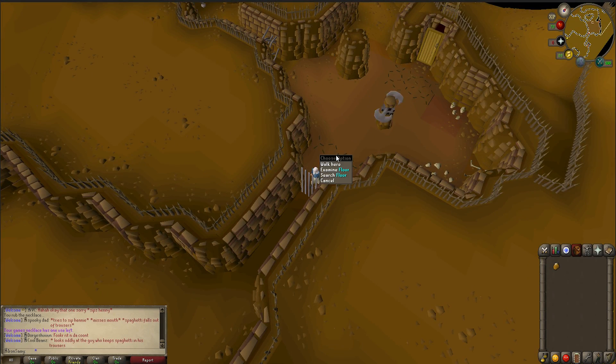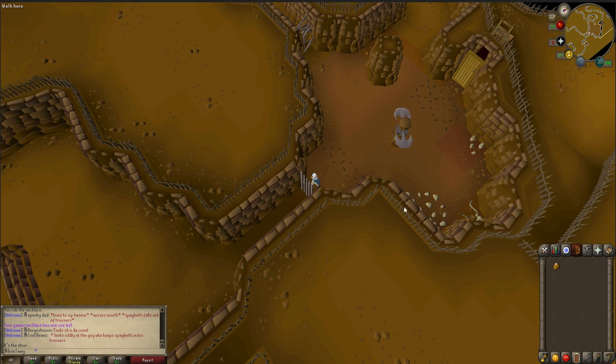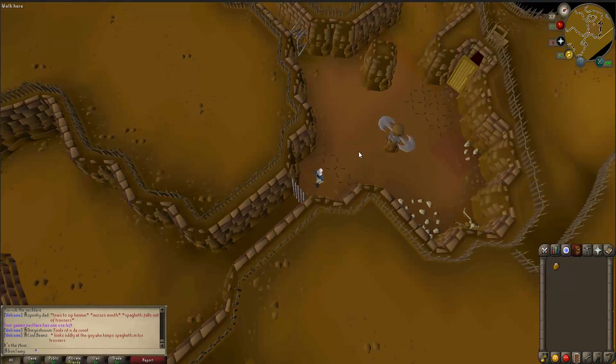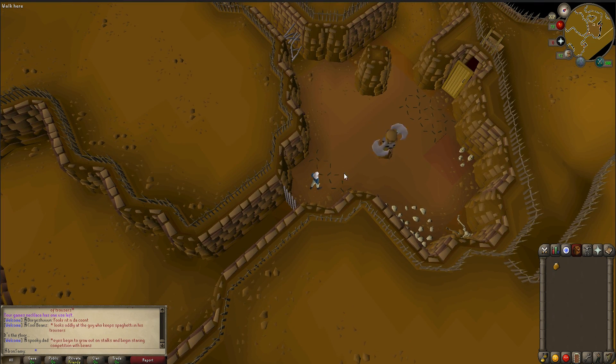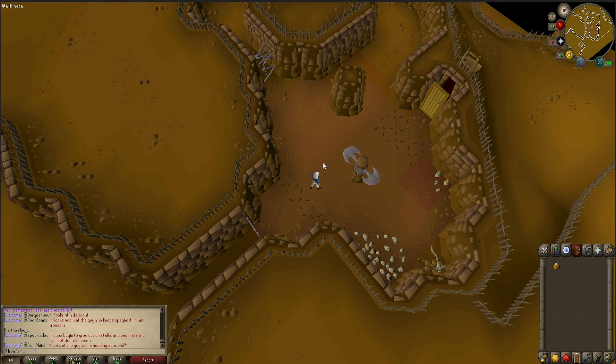Right when you get into the maze you see these floor traps — they just say 'floor' and if you examine them it says it's the floor, but these are the main traps you're going to see throughout the maze. You can walk over one of these and you can run over two of them consecutively. If there are more than that however, you need to search them — I'll show you more on how that works as we get further in.